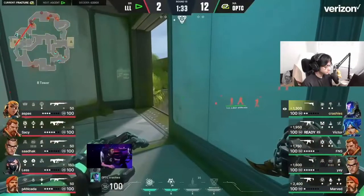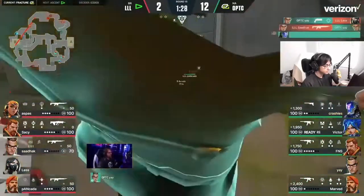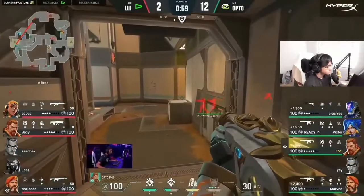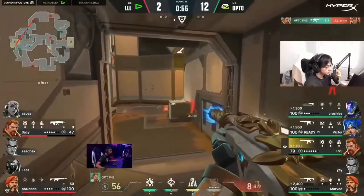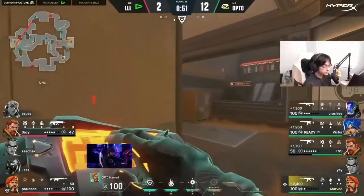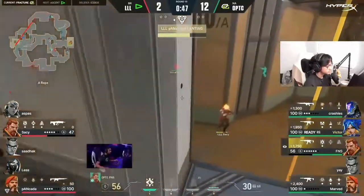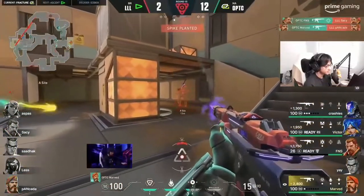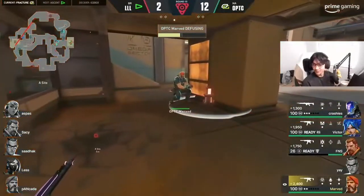There's at least some sort of buy — it's definitely not the prettiest. He's already deleted one but he's not gonna be able to escape. FNS does so much damage and he's actually deterred them from any further aggression — they have no control of mid, nothing in main. The attempt from sassy to take some control gets slapped and shut down. What a map from optic — dominated on map number one.